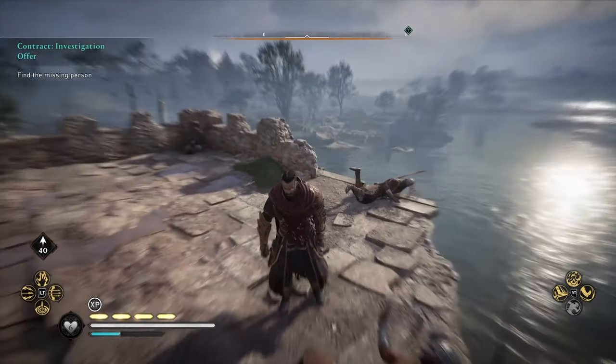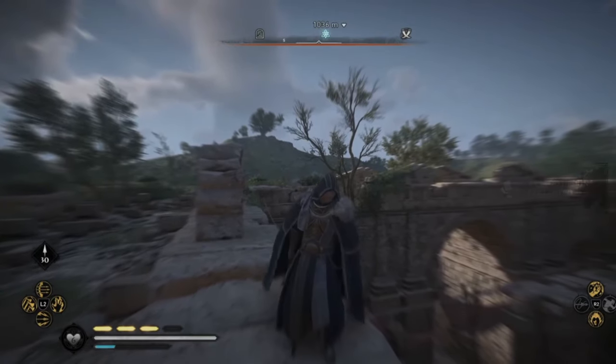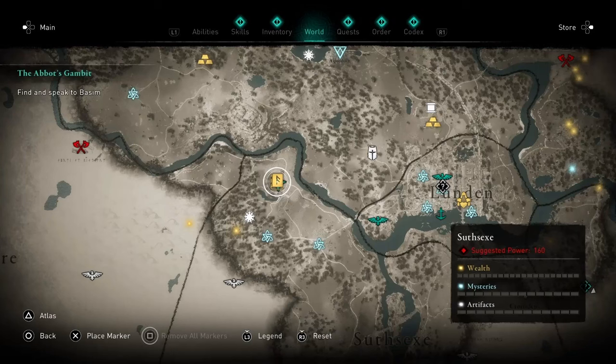Better yet, if you didn't know, you can use the Blinding Rush ability to easily snag those pesky flying papers, so this is definitely one to have in your arsenal. You can find the 2 Books of Knowledge locations at the Ruin Tower in East Anglia and the Chertsey Abbey Ruins in Sussex.